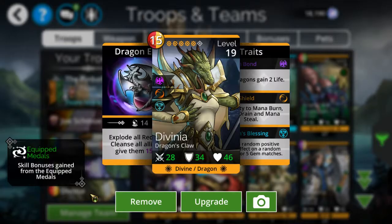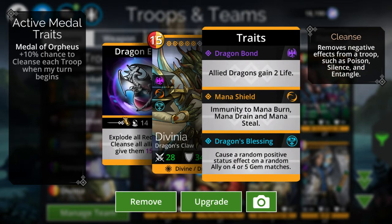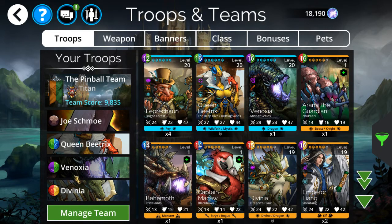Finally got her — her name's Devinia. Her main trait is she randomly buffs somebody every time I match four or five gems. She also helps complete this group because she requires red and yellow mana, which the other three characters don't have.